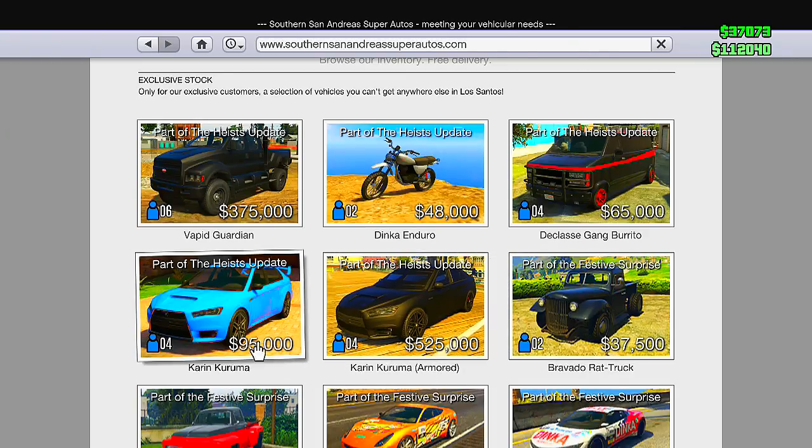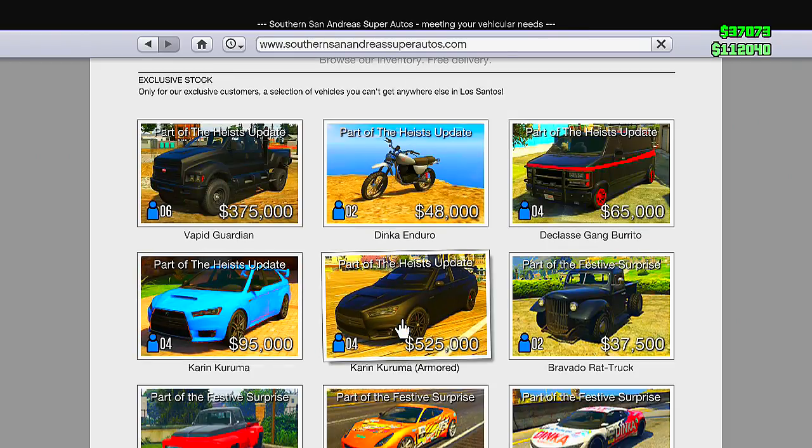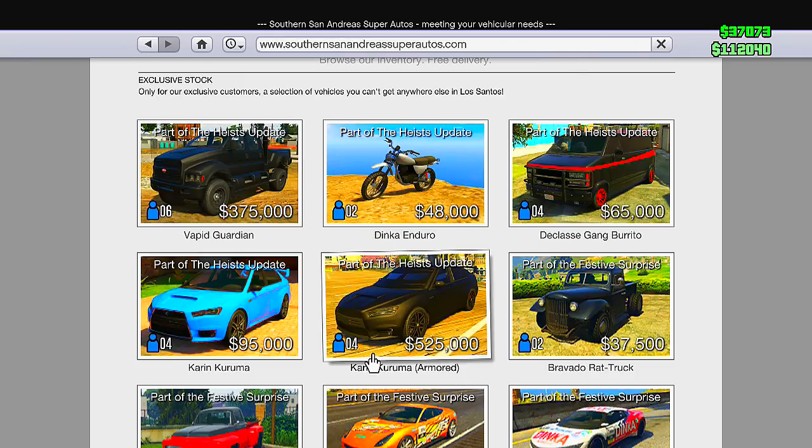We also have the Karin Kuruma — the regular version — for $95,000, which was part of the heist update. Then we have the Karin Kuruma Armored, which will run you about $525,000. The regular one is only $95,000, which is a huge difference just for armor on the vehicle, yet you're definitely going to want to have that armor — it looks really beast.